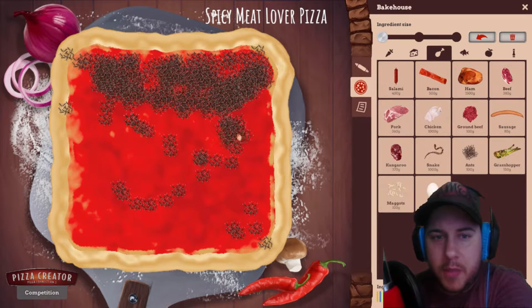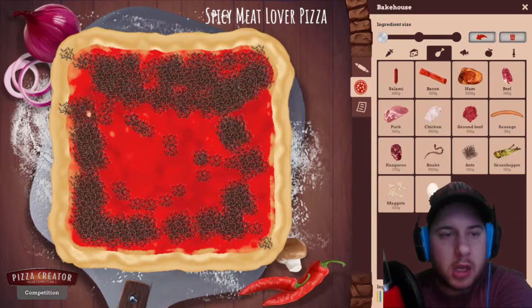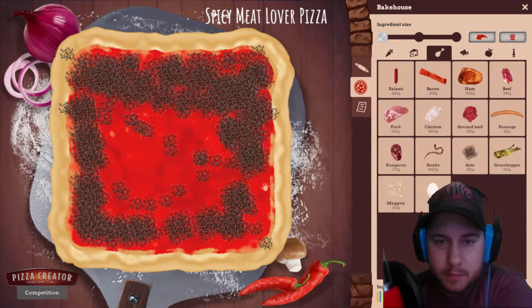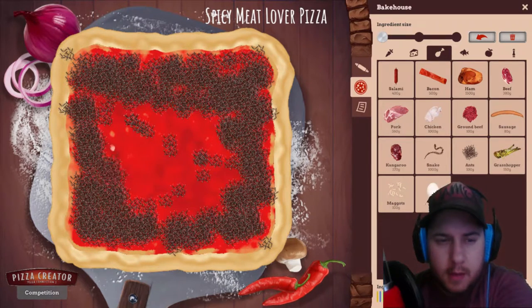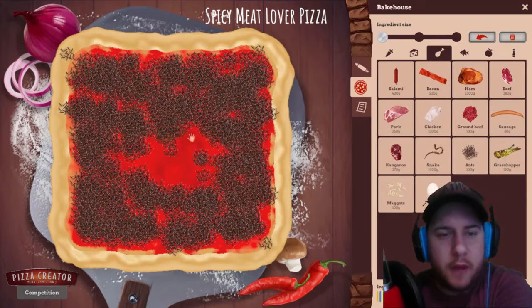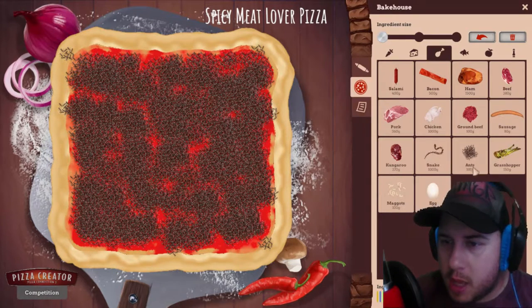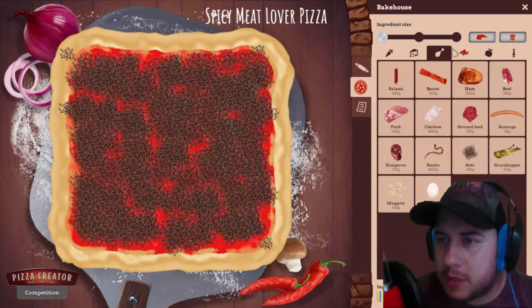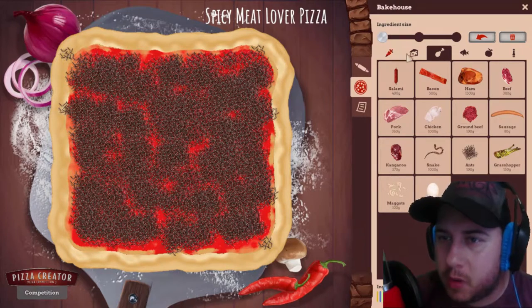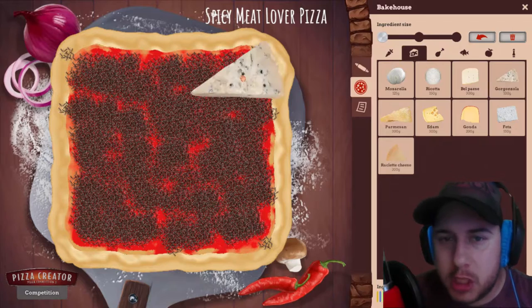Let's start with ants — can we go bigger, bigger, bigger? The perfect size of ant. We had to kill a lot of colonies for this pizza. Yes, yes — like the monsters they are for eating a square pizza, they will enjoy this very much.